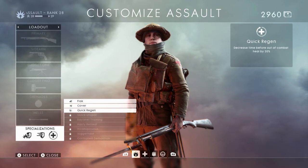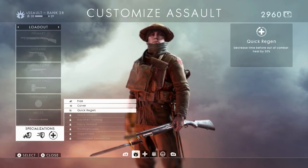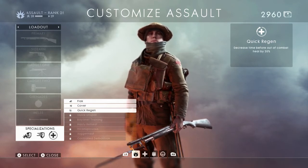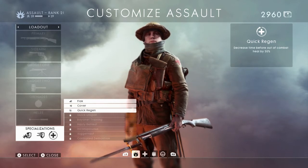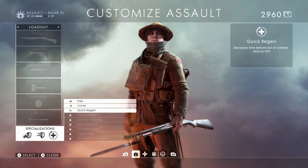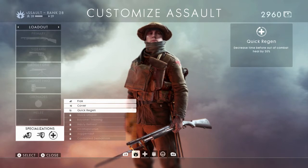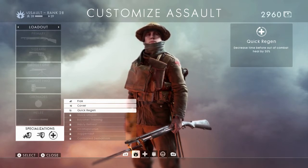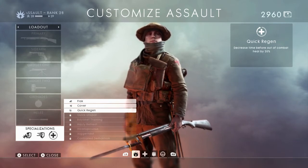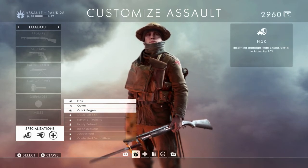Next we have Quick Regen, which decreases the time before out-of-combat heal by 20%. I think this along with Flak are the two best of the first three specializations. There are a lot of situations where I only have 10% or 15% of my health left and I have to stand behind a rock waiting for my health to regenerate. The fact that this decreases that wait by one fifth of the time is really nice.